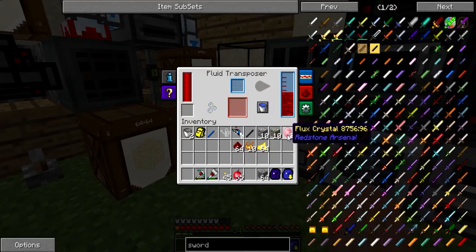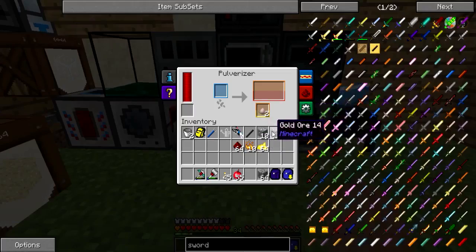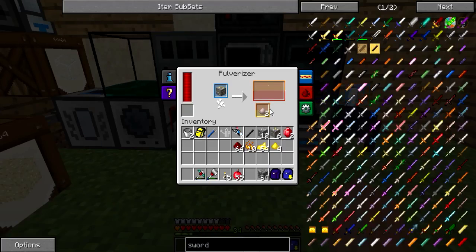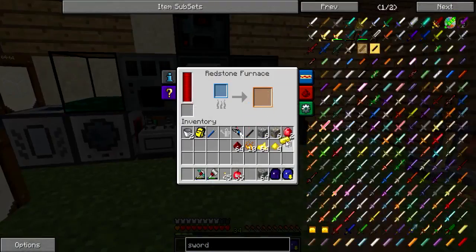Oh, it did both of them together. Okay, and now I need my polarizer. I'm gonna put four gold ore in there. Come on, come on. Out of power, out of power.